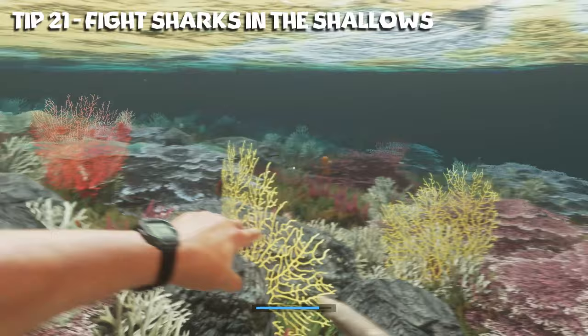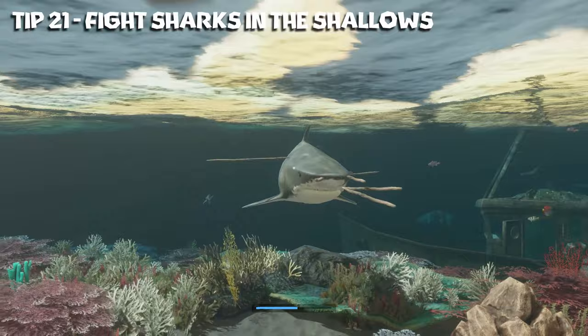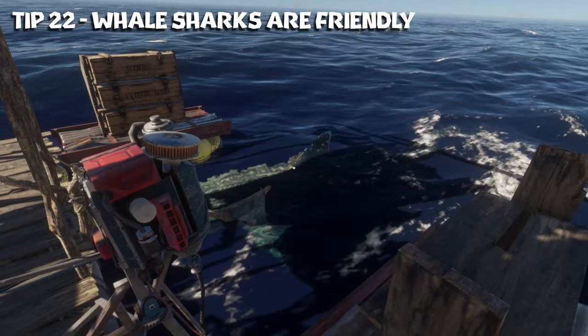Tip number twenty-one: if you find yourself having to fight a shark to clear out one of the shipwrecks, try to lure it into the shallows of the island. It'll give you a little bit more control, you're closer to the surface and you don't have to worry about getting stuck down too far, plus it's easier to drag it to the shore when you're done. Tip number twenty-two: whale sharks are friendly and they're not going to attack you even if you're swimming in the water next to one. You might even see one following alongside the raft at times when you're going along the ocean.